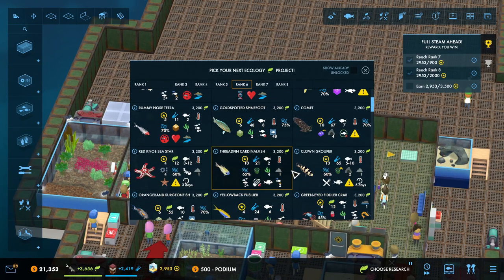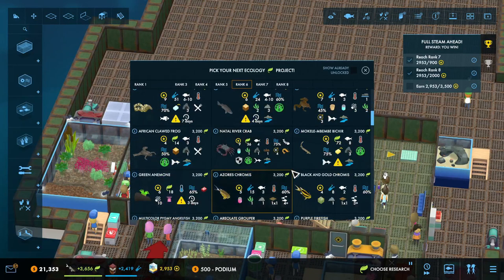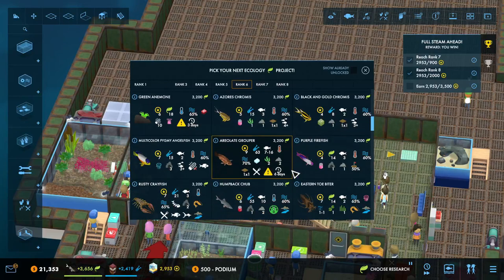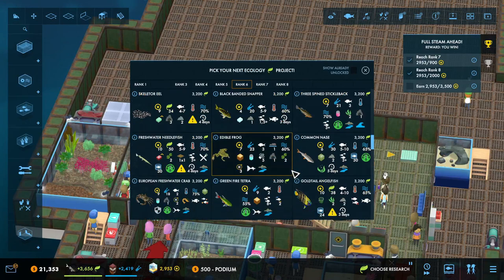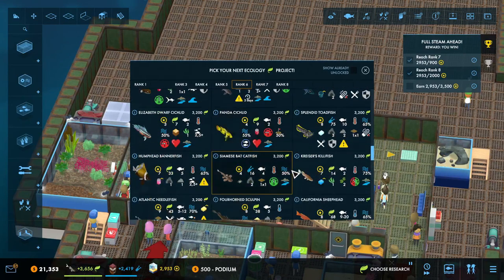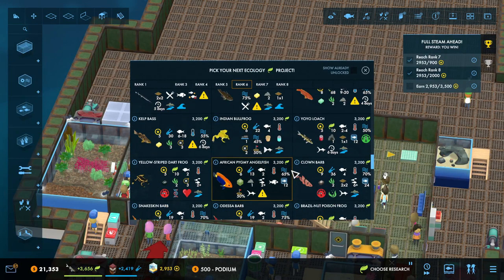As we scroll through to look at what we can add — I'm specifically looking for fresh water and looking for things that I haven't seen yet. Here is a loach that is prone to nibbling the appendages of other fish. He's a one-by-one cave neutral and is an active swimmer.